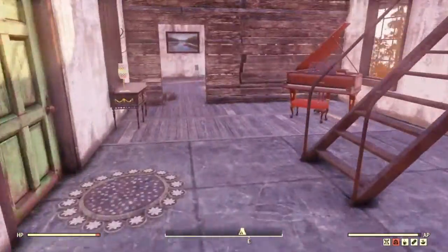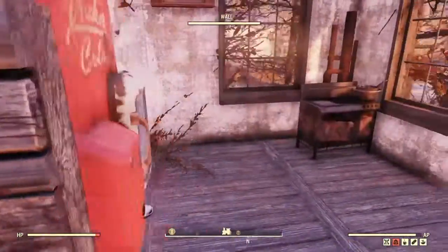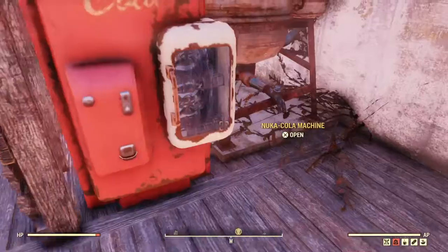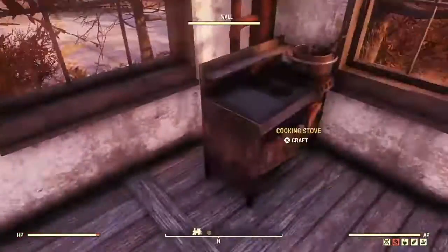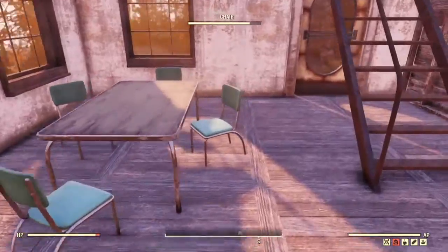The other half of the house is a very small kitchen. You got your refrigerator, your new Coca-Cola machine. You got some fresh water, the stove, dining room table.